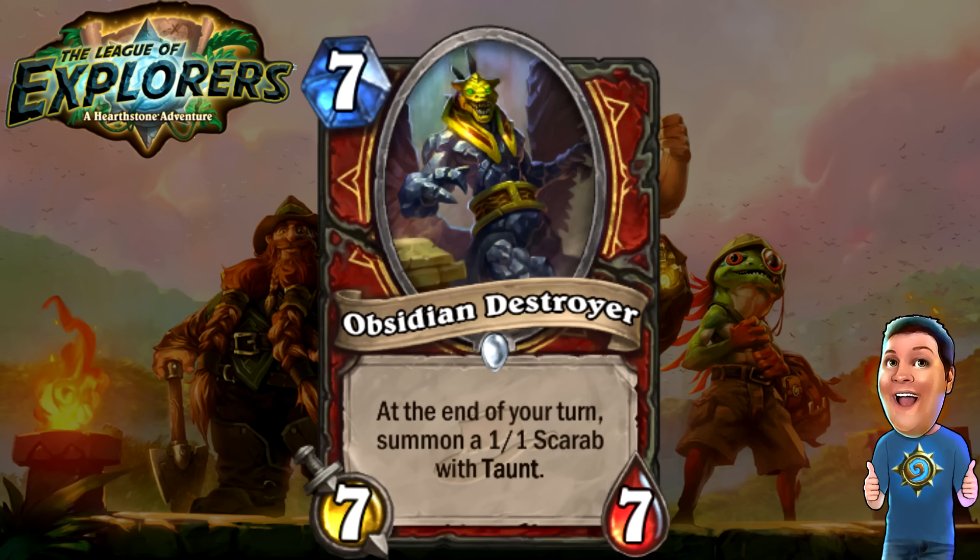Now we've got the Obsidian Destroyer — seven cost 7/7. At the end of your turn, summon a 1/1 Scarab with Taunt. It's got Dr. Boom-like stats, but summons 1/1 Taunt minions — think of it like an Overgrown Hogger that's a bigger body. If you don't destroy it, you'll be constantly getting more little Taunt minions, which could be good in Taunt Warrior decks. I think it could see some definite play in the near future.